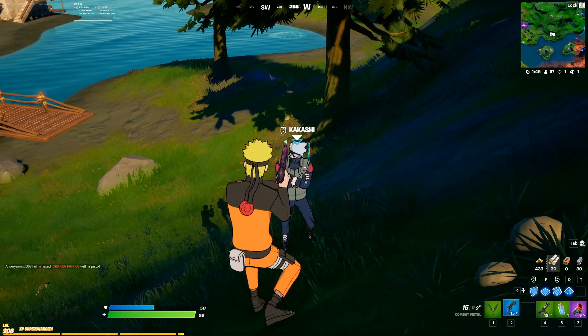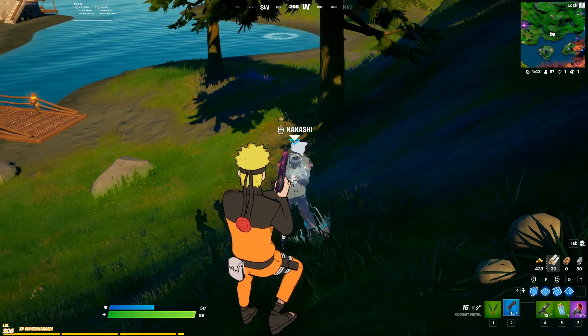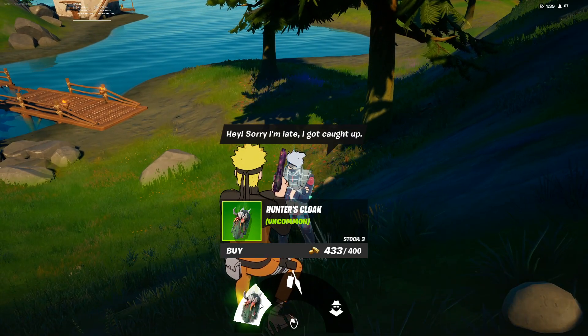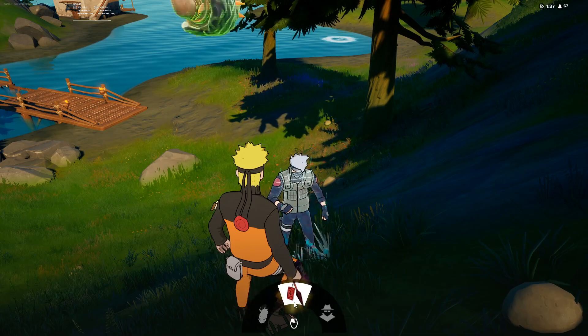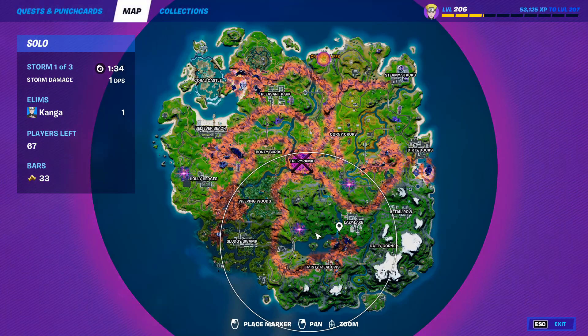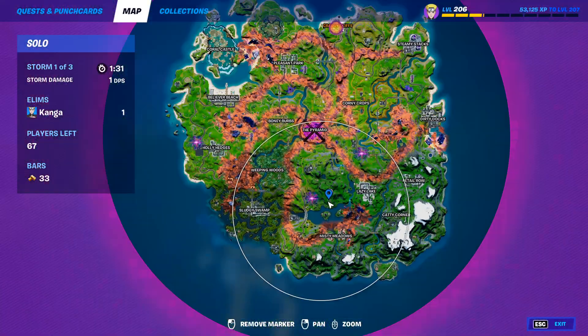The fifth and final challenge from the Kakashi NPC is to tame wildlife with the Hunter's Cloak. You can actually buy one of these Hunter's Cloaks from Kakashi for 400 gold, which is what I'm going to do here. Normally he spawns on top of this hill, right here on the map, but he did fall down this game.